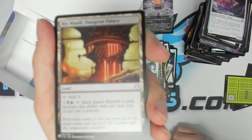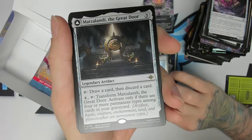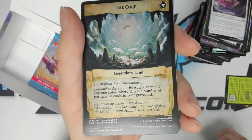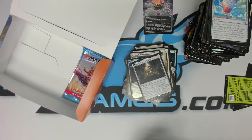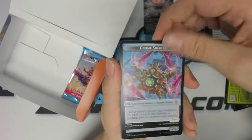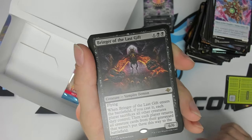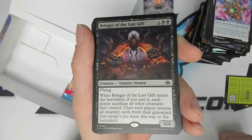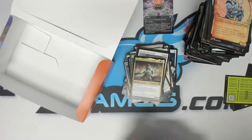Another list card: Rix Maadi Dungeon Palace. Foil Tithing Blade. We got Matzalantli, I think that's right — the Great Door. The back side of that is The Core. Gnome soldier, foil Echo of Dusk. And Bringer of the Last Gift — eight mana six-six, crazy effects. A little showcase uncommon. Alright, last booster!